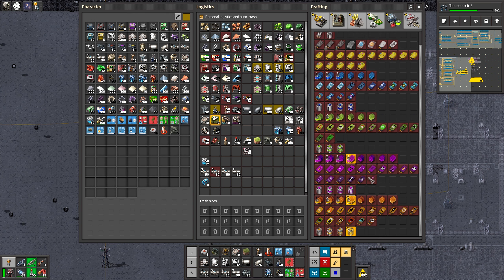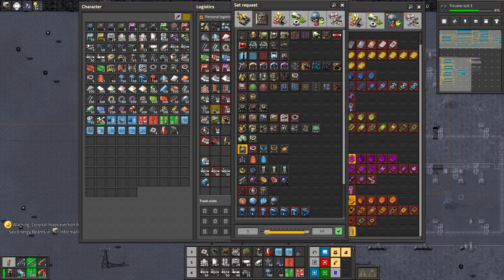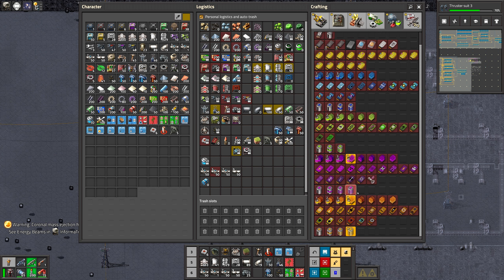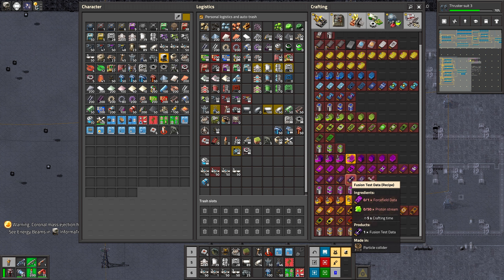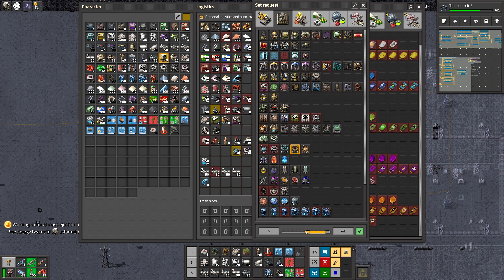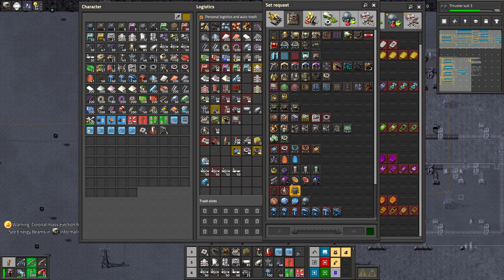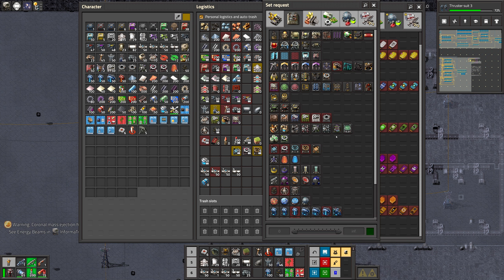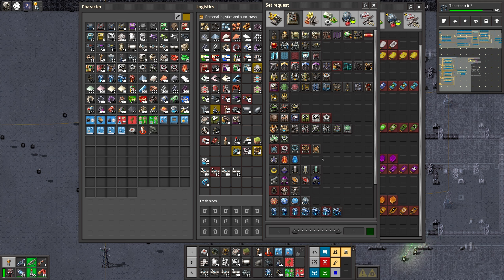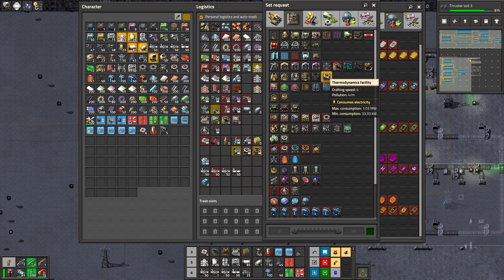Particle colliders — this will be fun. And what else? Thermodynamic laboratories — these are actually furnaces for space, so they're in the furnace row over here. Give me those. This recycled belt — you shouldn't be bearings, you will be iridium plate hopefully. And then maybe this recipe.